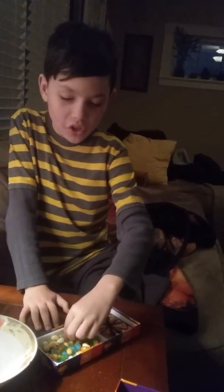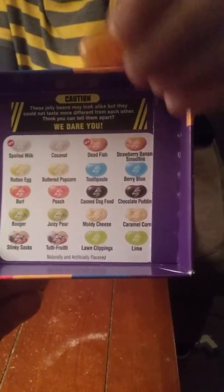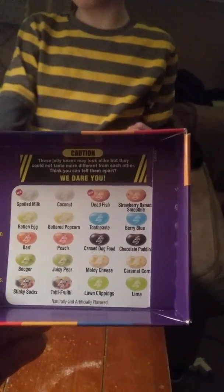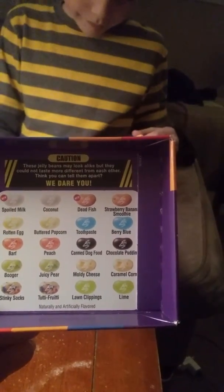We're gonna make it real quick here — do you want to try to see if you can taste dead fish while we're on camera? What color is the dead fish one? It is like, orangey and stuff. Moldy cheese — I bet you it's gross. Barf is like that too. Barf and peach, dead fish, and strawberry — the pinker one is probably the dead fish or strawberry banana. This is fun. The pinky ones. I think barf is more orange and dead fish... I have no clue. This might be caramel corn. I'm not even videotaping because I'm trying to figure out what the heck.